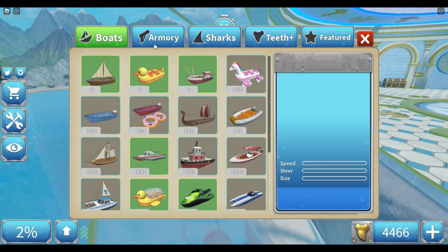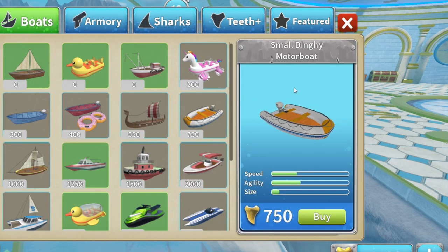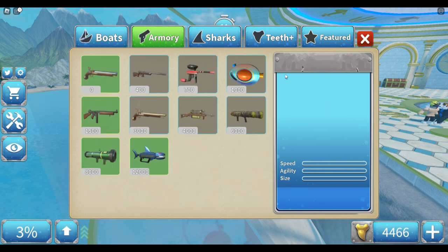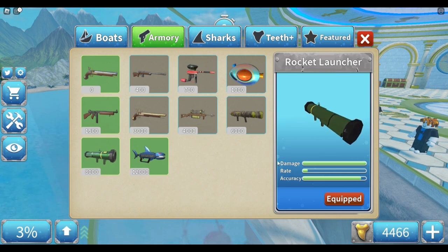Let's start with the stuff you'll need for grinding. If you want to grind shark teeth, the best boats are the small dinghy, motorboats, and the jet ski. The jet ski especially is very good for grinding — it got me basically most of the stuff I wanted in this game. For weapons, I would recommend the rocket launcher — in my opinion, the best gun in the game.